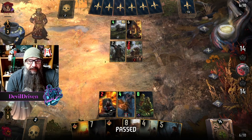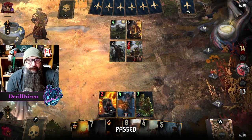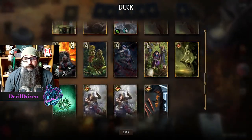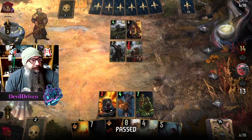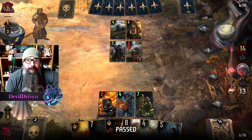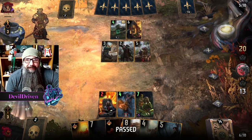I gotta pass — I don't have anything. Getting one of these out of them is huge. He'll go for the 2-0. Vanadane might be kind of awkward in this round coming up. Is he gonna take the tie? I didn't think so — there was no way he was taking the tie, no way.